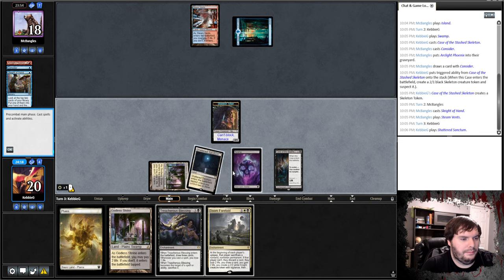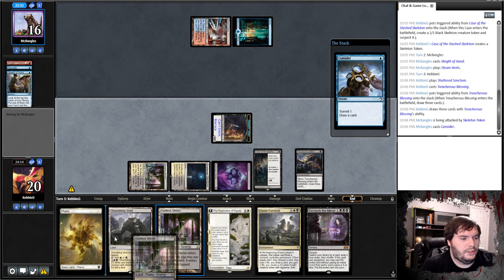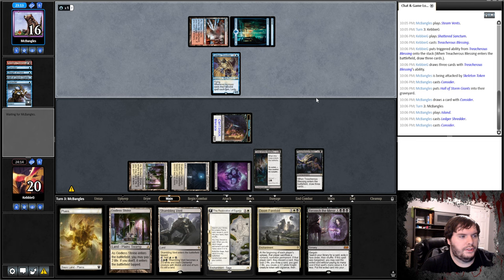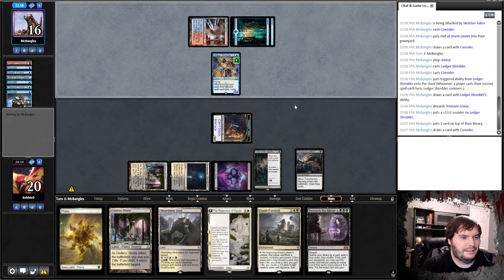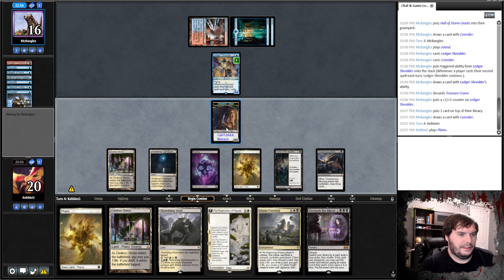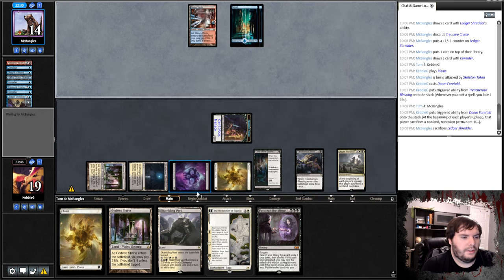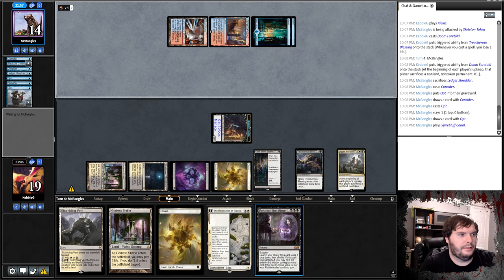We play Shattered Sanctum, Treacherous Blessing, shove for two, say go. Opponent Considers, plays Island, drops a Shredder and casts another Consider, getting rid of a Treasure Cruise, then passes. We play a Plains and ironically the Beseech gets cast, triggering Shredder. I think I just shove and cast Doom Foretold and say go. There goes the Shredder. Opponent Opts, taps Canal, and Impulses. They get back an Arclight Phoenix and hit me.